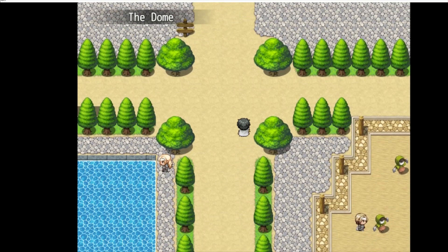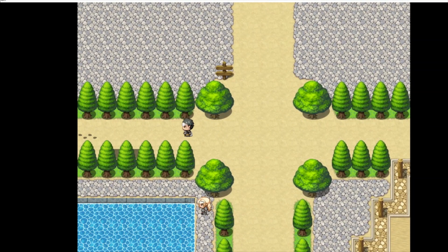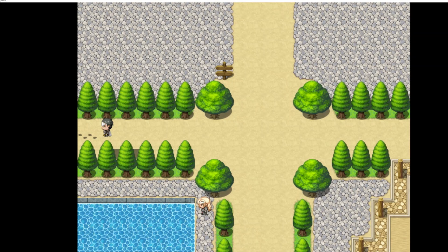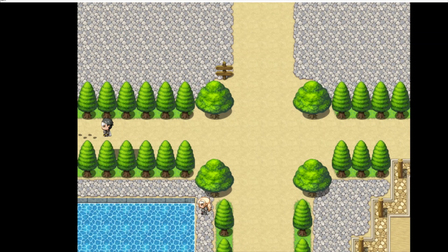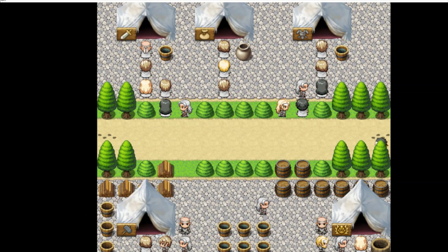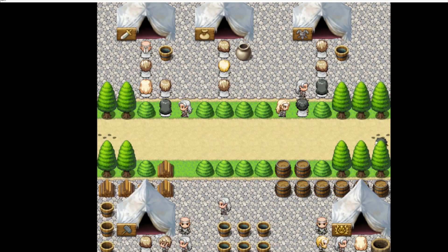Now we'll have a look at the Trading Post. It's pretty small and I'm going to try to do this in one cut. There are two options when you go into the Trading Post — a very small but subtle difference. I'll showcase both the version with some ale, which will be first, and the version without some ale, which will be second, and I won't talk during those sections.